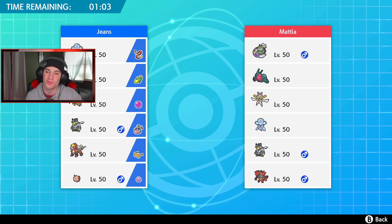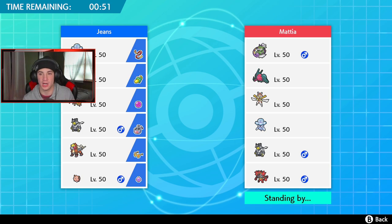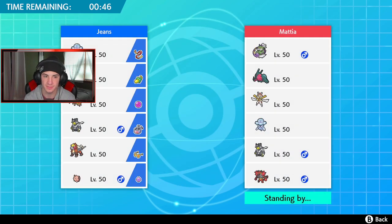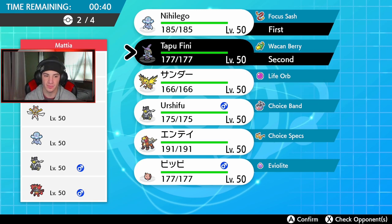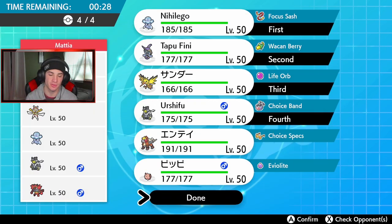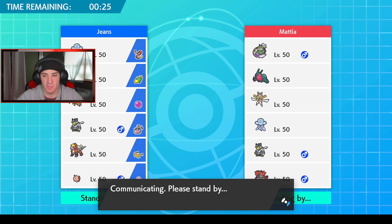This guy has Thundurus alongside Regieleki, Kartana, Nihilego, Intimidate Incineroar, and Earthworm. I'm not too worried about the Earthworm because I'm definitely bringing Tapu Fini. He has a Thundurus which could be a solid lead — any special attack super effective against Incineroar. I think we lead Tapu Fini as well. I think I bring Zapdos and Urshifu in the back. That's fair — let's get this first win.